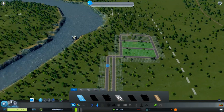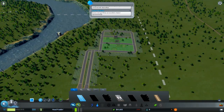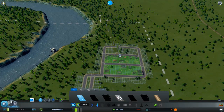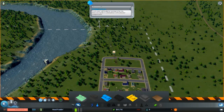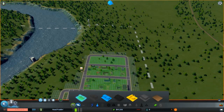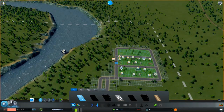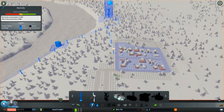Let's watch all the people come into Hood Puddin'. Look at that — awesome! They're coming in a lot, that's good. I guess we'll also zone this area. Just make sure we're still getting power. We should get power — what? Just not cool. Okay.